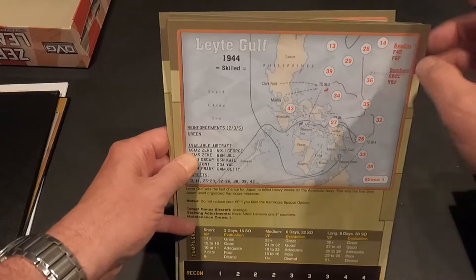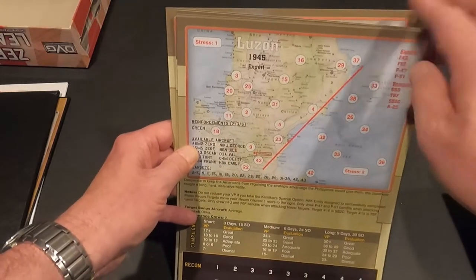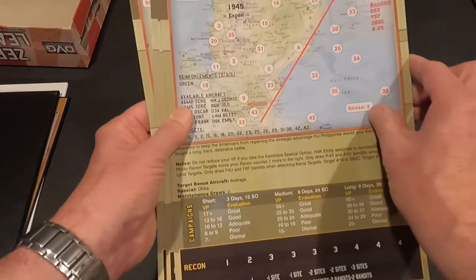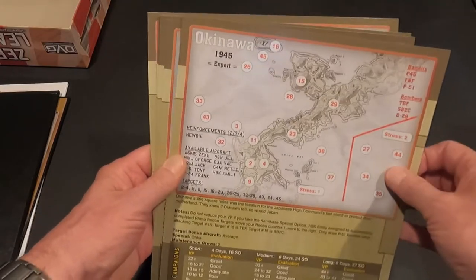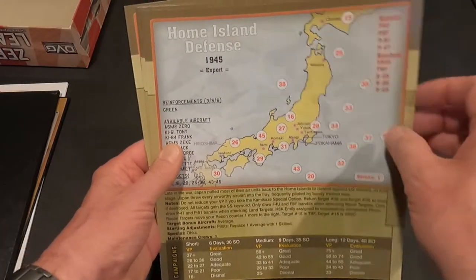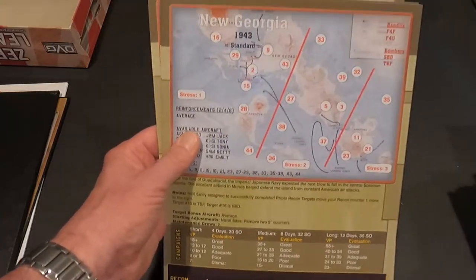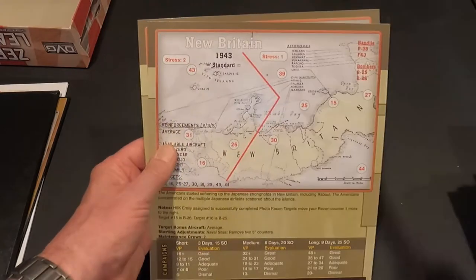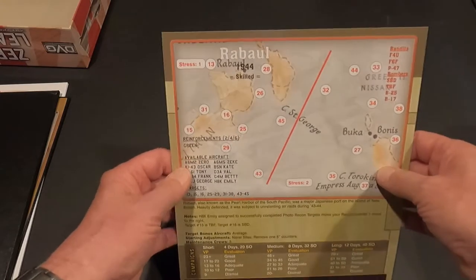Leyte Gulf 1944 - skilled. Luzon 1945 - expert. Now we're starting to get into it. Okinawa 1945 - expert. I noticed the later years are when we're expert level - this is when it got tough. Home island defense 1945 - expert. New Georgia 1943 - standard. New Britain 1943 - standard. Rabaul 1944 - skilled. That's quite a few mission cards to play - lots of playtime.